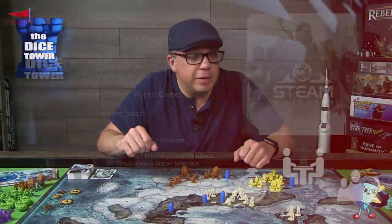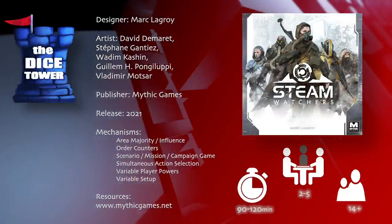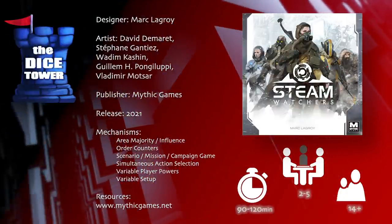Hey folks, welcome back to our Dice Tower preview. I'm Mark, and today we're taking a look at Steam Watchers. Steam Watchers is brought to you by Mythic Games. It's for two to five players, ages 14 and up, and games range anywhere from 90 to 120 minutes.